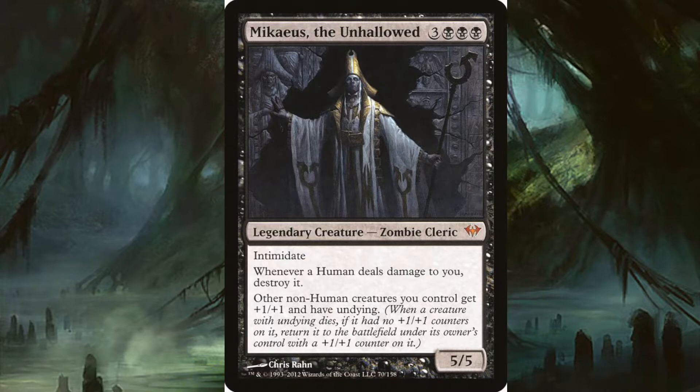Then we get into another zombie all-star: Mikaeus, the Unhallowed — with a very high price tag — for three and three black. It's a legendary zombie cleric, so it could be your next zombie commander. It has intimidate. Whenever a human deals damage to you, destroy it. Non-human creatures you control get +1/+1 and have undying. So not only do they get a normal anthem buff, he gives out undying — Gravecrawler would be a 3/2, and when it comes back again with undying it'd be a 4/3. That doesn't sound like a bad deal for one mana.